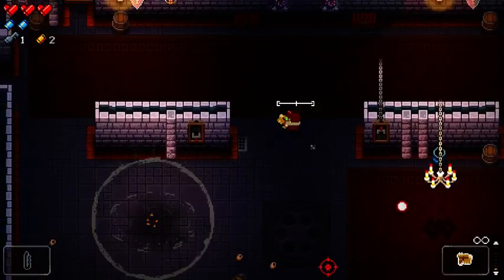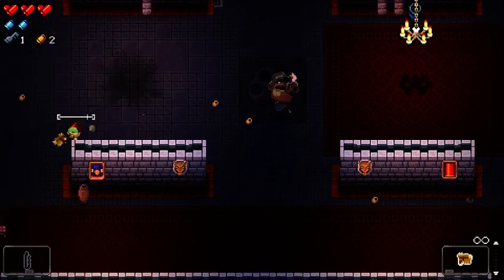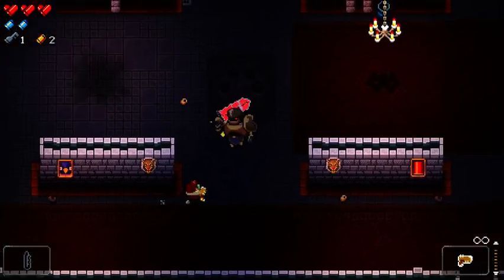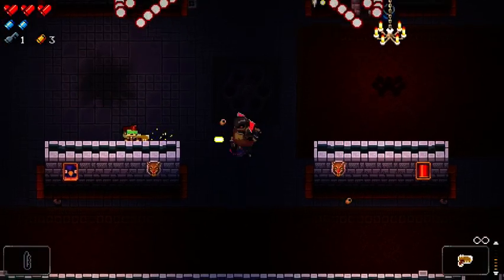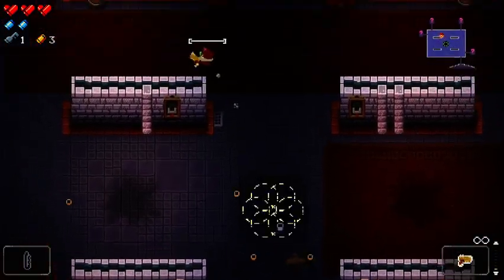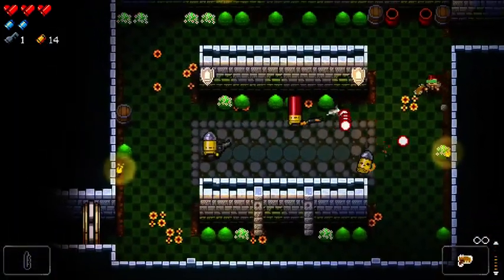On top of that, if you're going through all the secret floors, you're probably going to fight the rat, which means you even get more items out of that fight — including, potentially, Clone. But I'm back in a non-rainbow chest run and we'll see how that goes.